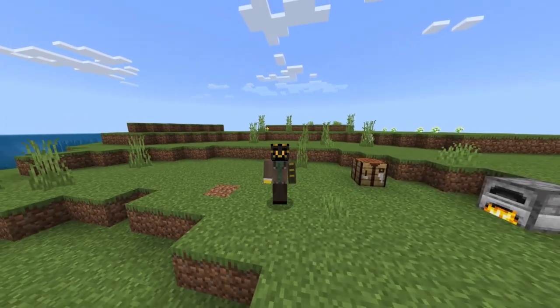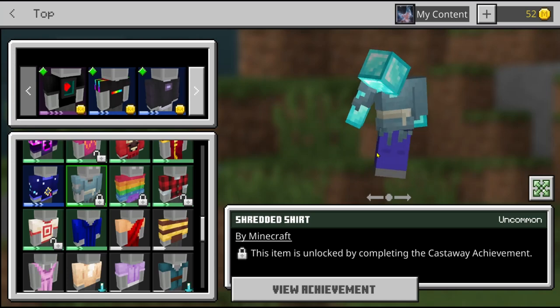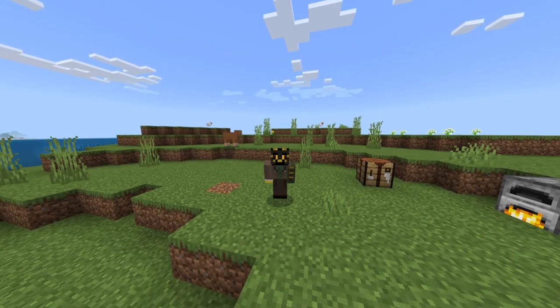What's up guys, today I'm going to be showing you how to unlock the castaway achievement, how to get the shredded shirt, and how to get the power core in Minecraft. Without wasting any more time, let's get right into the video.